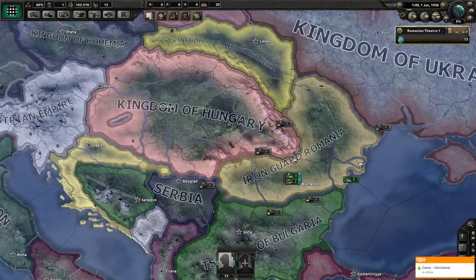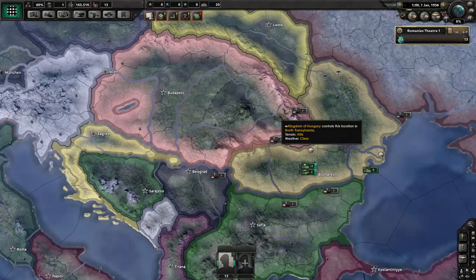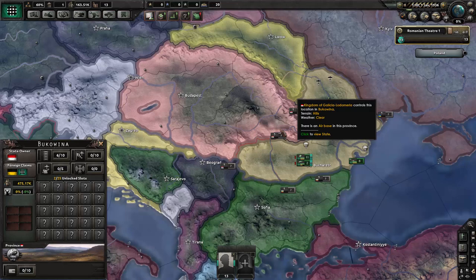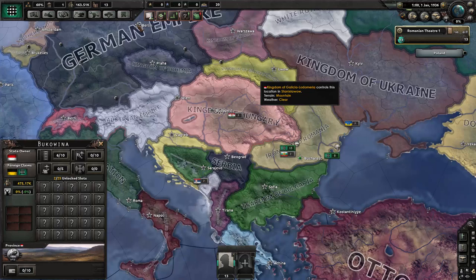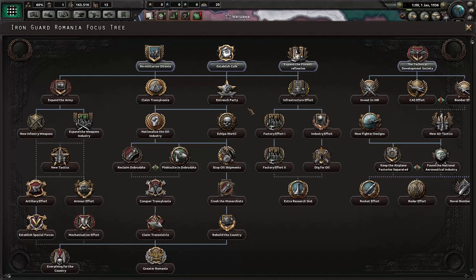Basically we're going to defeat Hungary. Hungary is a large enemy of Romania in this game. We're going to go farther than just defeat Hungary and reclaim Transylvania — we're going to annex them all. We're going to annex most of it, probably make a few puppets. We're going to annex a lot.